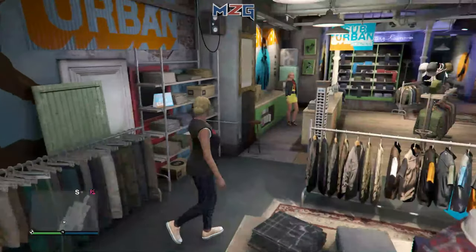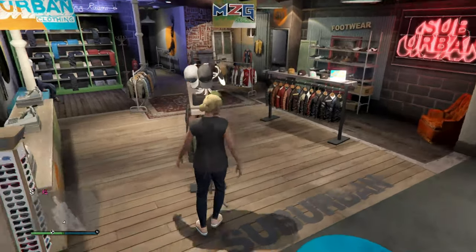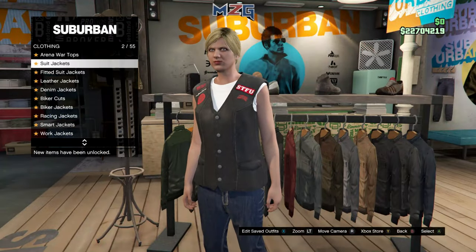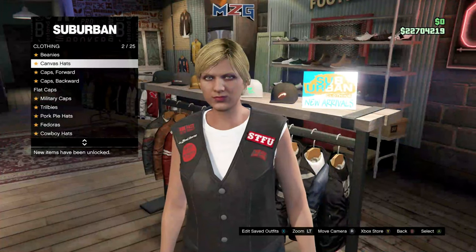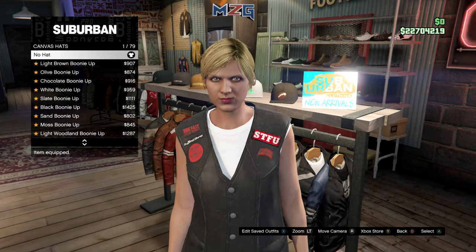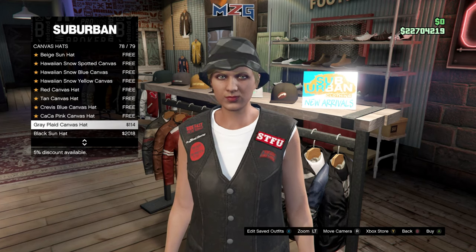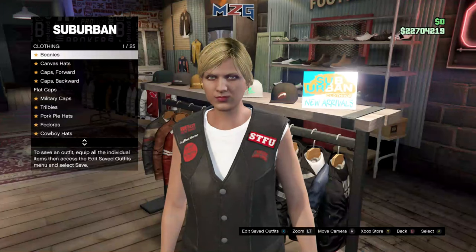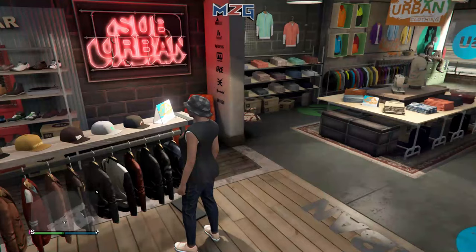When you're done clicking navy low crotch, head over to hats. Put on the canvas hat and go all the way down to number 78 — the gray one. Click on the gray one and buy it.